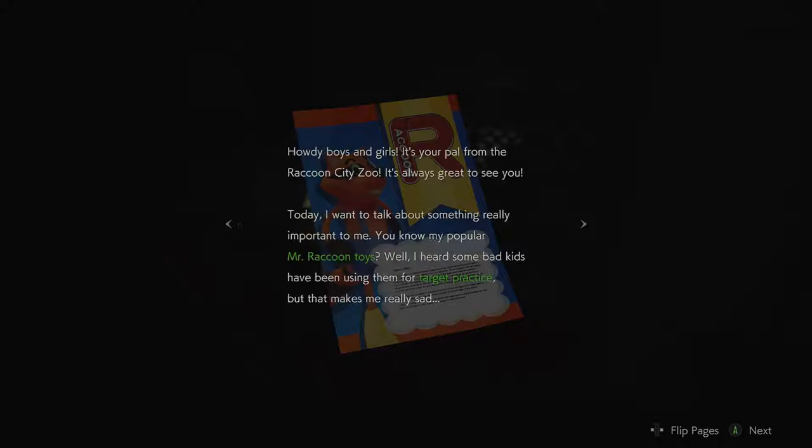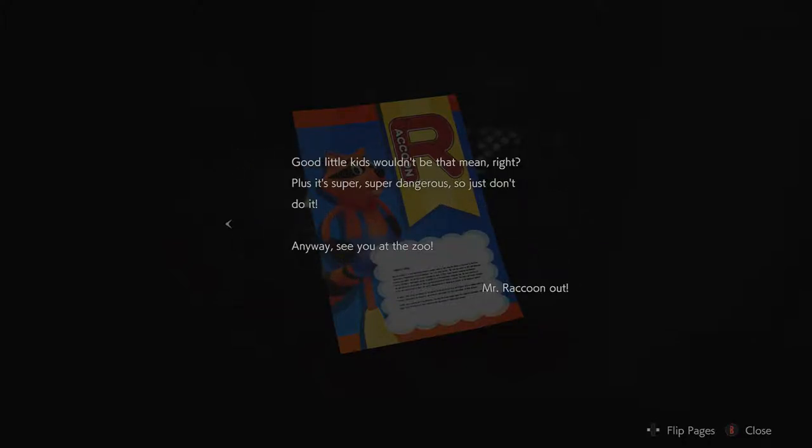Message from Mr. Raccoon: 'Howdy boys and girls, it's your pal from Raccoon City Zoo! It's always been great to see you. I want to talk about something really important — you know my popular Mr. Raccoon toys? Well I heard some bad kids have been using them for target practice and that makes me really sad. Good little kids wouldn't be that mean, right? Plus it's super dangerous, so just don't do it. See you at the zoo.'